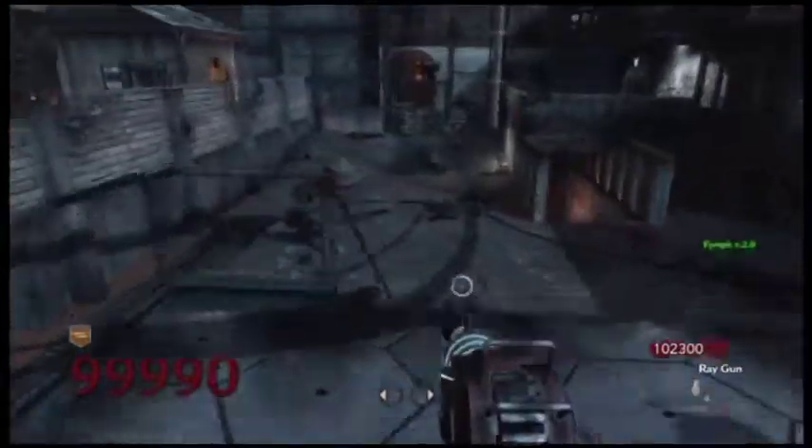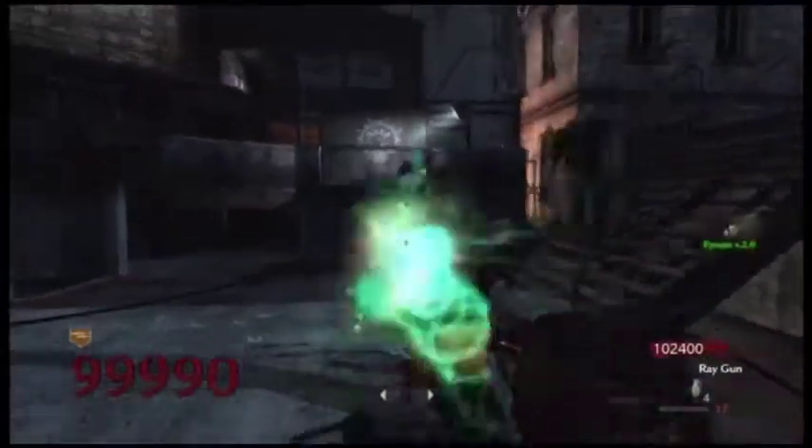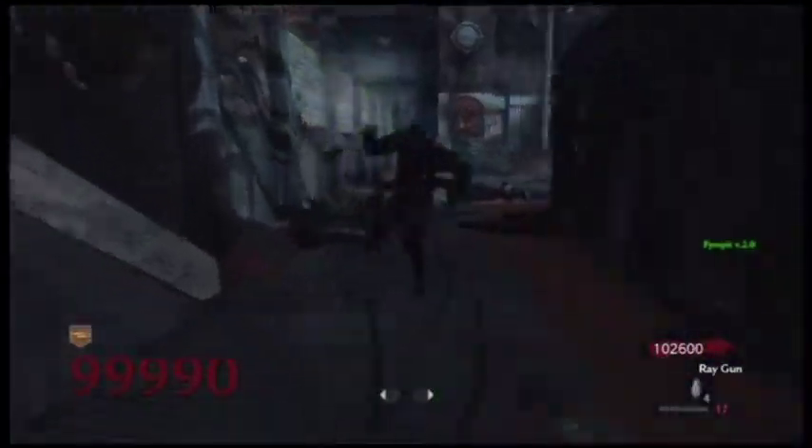So what you guys want to do first is get a Ray Gun — you have to get a Ray Gun — and you have to get to around 99,999 points. If not, it's not going to work. Also you need Double Tap. That's all you need: Double Tap and Ray Gun.